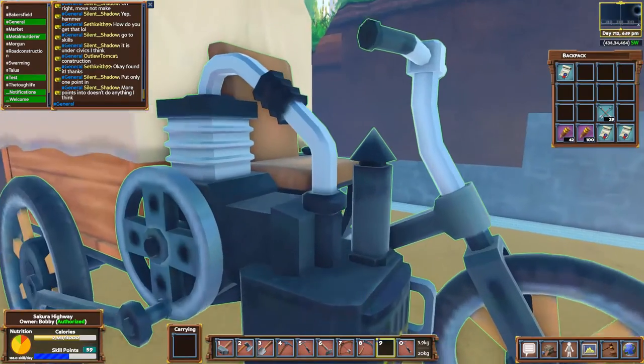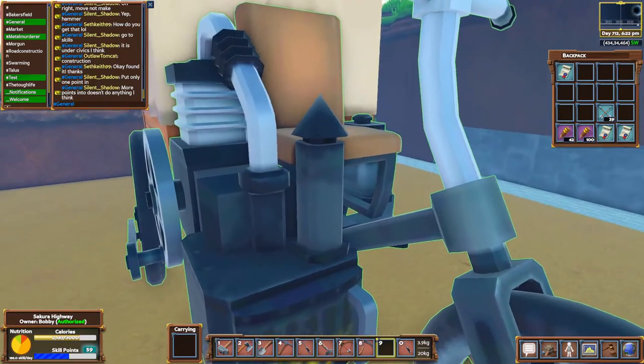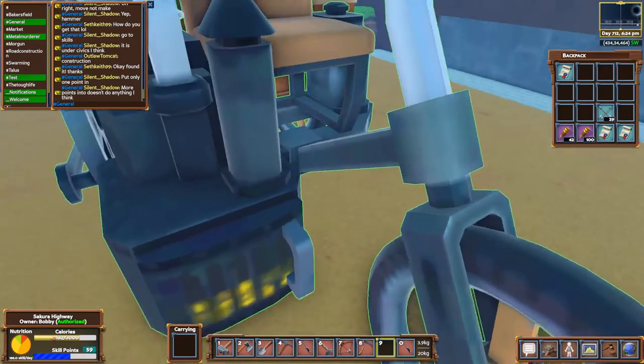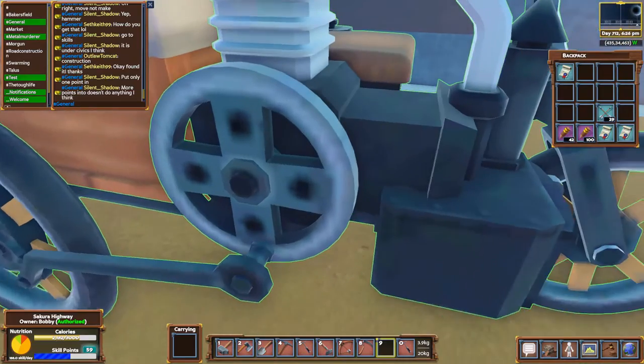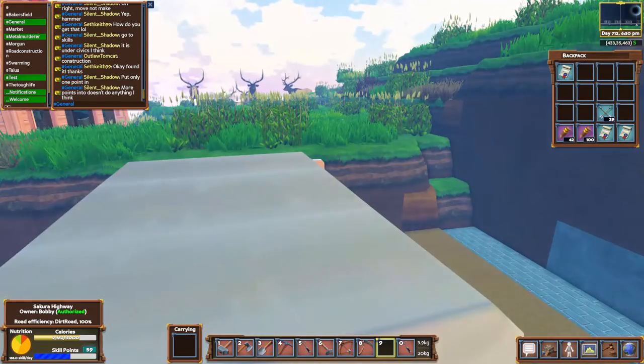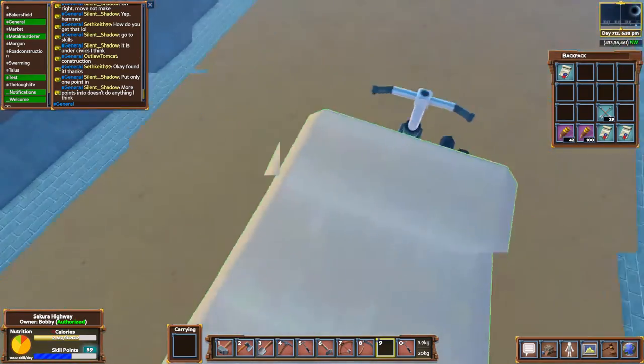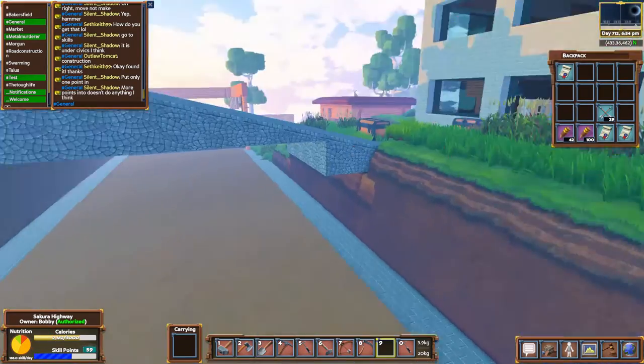If you take a look at it, it's actually using a steam engine — basically you've got a heater here that's heating up water. It's a steam-type engine, and you can even see the smoke and steam coming out.